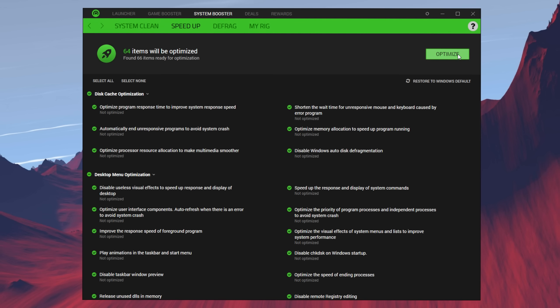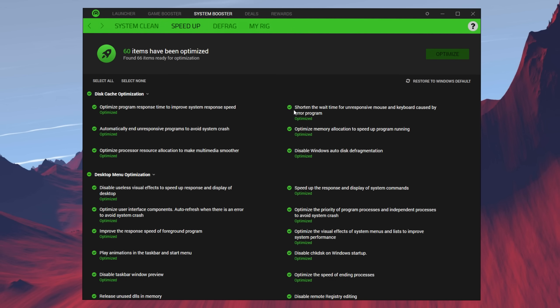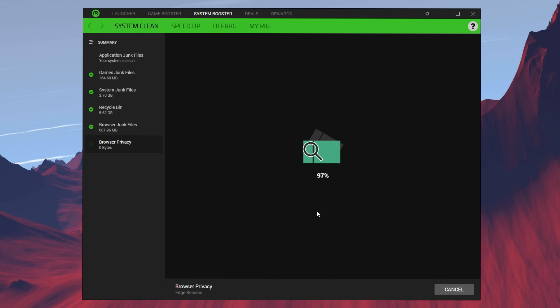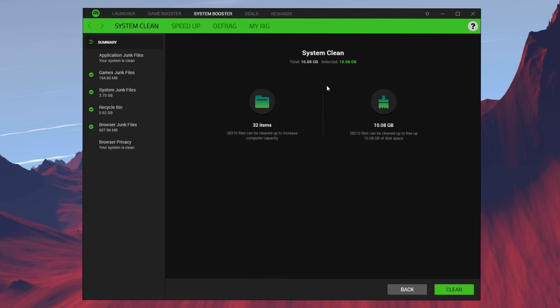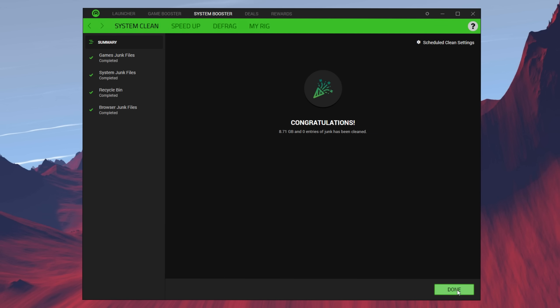Press optimize and it takes some time, but it's going to do all these optimizations for you. You can even restore if you don't want to keep the changes. Going back to system clean, go ahead and scan. It shows you all the junk in your PC that's reducing performance — we can clean out 38,210 files and free up over 10 gigabytes of storage. Press clean and it does all the work for you. Super easy.